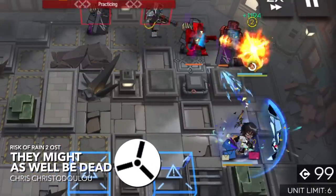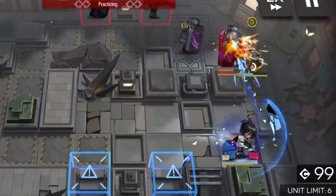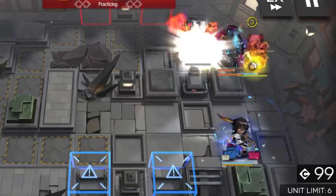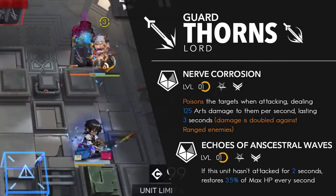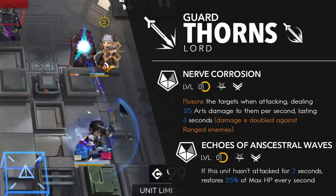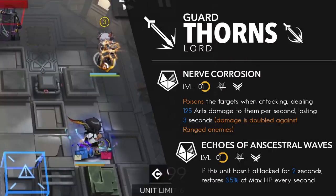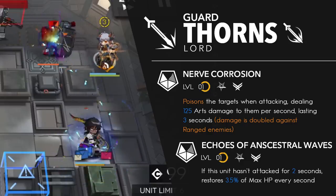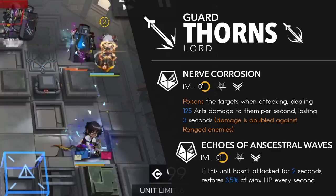Thorns is everyone's go-to guard when you're looking for laneholders. I remember on his release, a lot of people were comparing him to Silverash for some reason, which was pretty cringeworthy since he's focused around consistent damage. Thorns' first talent gives his attacks a DOT of 125 arts damage per second for 3 seconds, for a total of 375 damage. If it's a ranged enemy, the damage doubles, which is absolutely massive. Exaggeration aside, this talent is some nice extra damage, but it's not that impactful. Continually proccing this talent only refreshes the duration instead of stacking it.